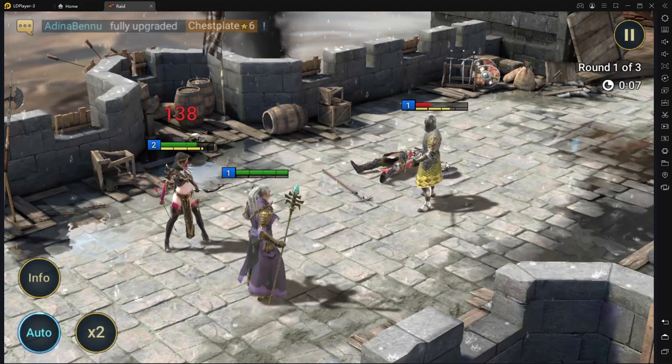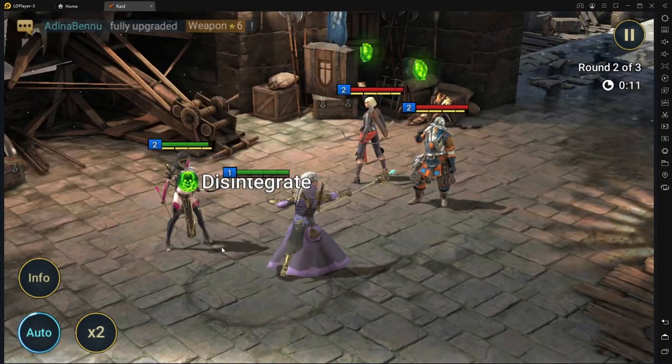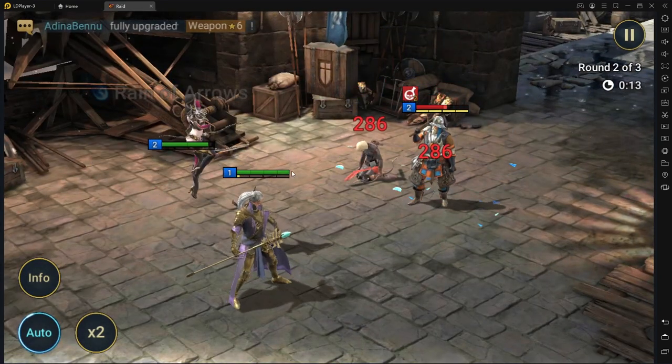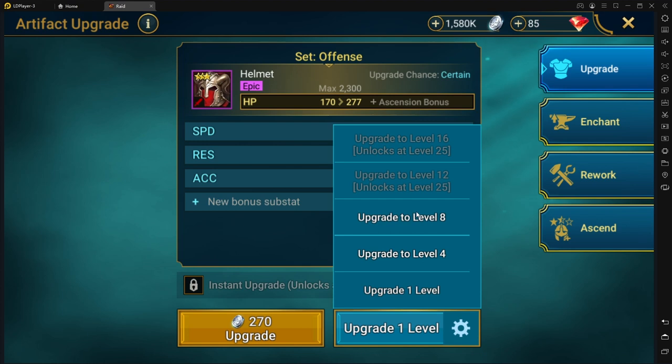After clearing some of those stages in Campaign, you're going to get some equipment — some good, some not. Right now, 3- or 4-star gear in the beginning is the best you'll find, so go ahead and level them up as much as you can.